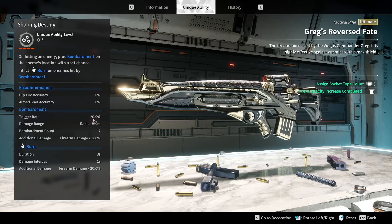At max level, Shaping Destiny gives a 20% chance when you hit an enemy to proc seven bombardments at the enemy's location. Each of those seven bombardments deals 100% of your firearm damage — so if your shot hits for 500,000, all seven bombs also deal 500,000 each. You can see how the damage ramps up super quickly. Our entire goal is to get our damage number as high as possible, because that directly increases bombardment damage and overall DPS. The burns also scale off firearm damage, ticking three times, and they refresh each other so you can keep burn on constantly.